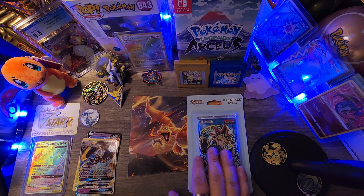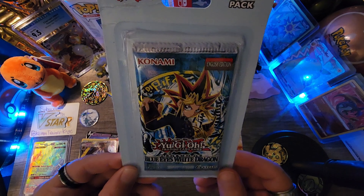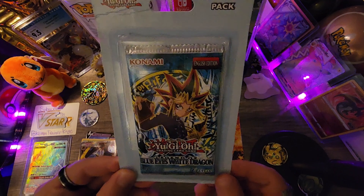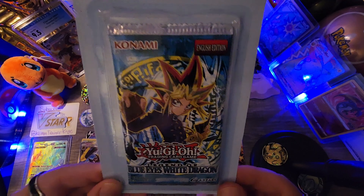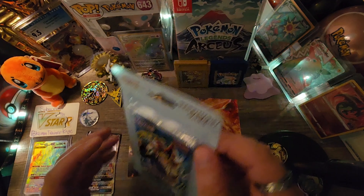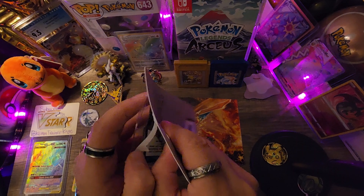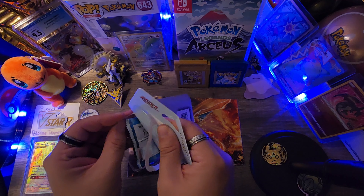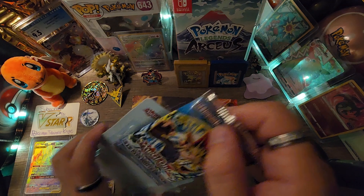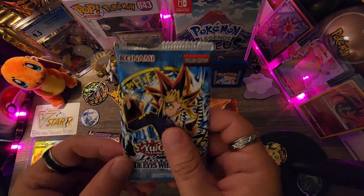Now guys, let's take it back to Yu-Gi-Oh — Legends of Blue Eyes White Dragon. I found these vintage Yu-Gi-Oh booster packs at Rite Aid. I already ripped one pack open. They were like $7.99 each, a little while back.